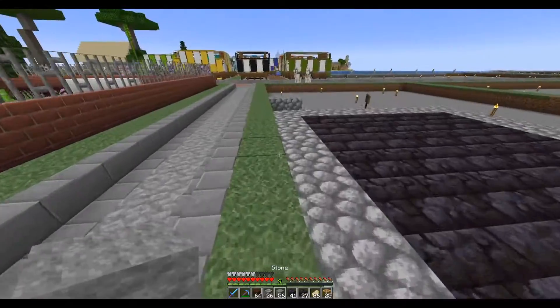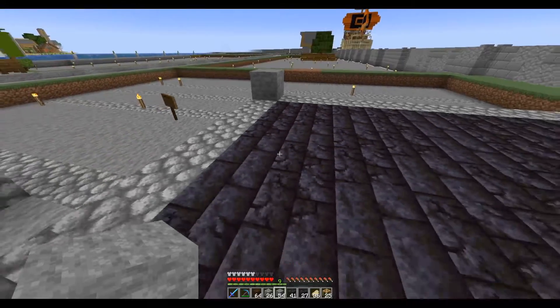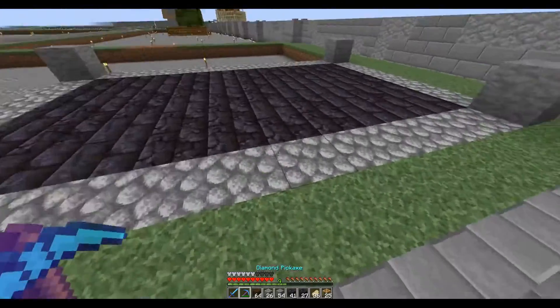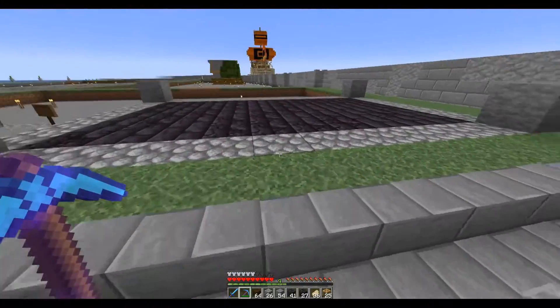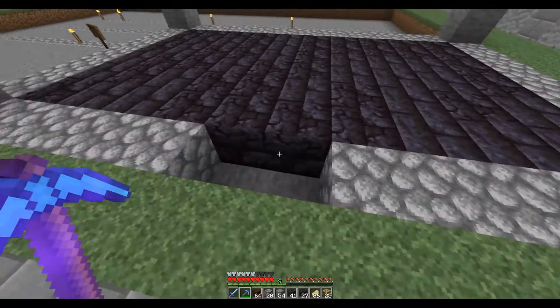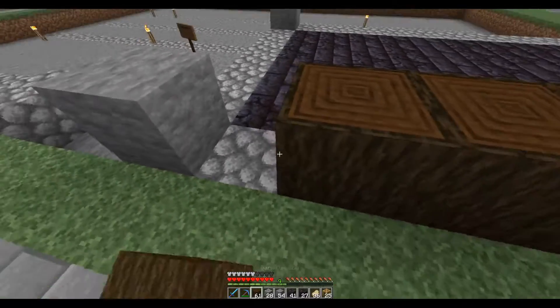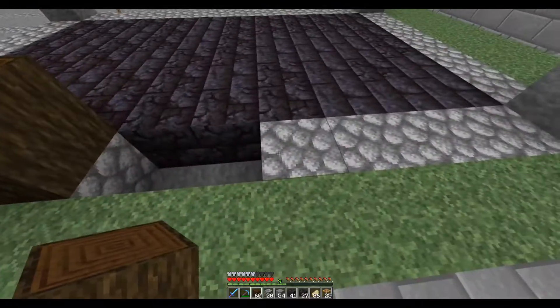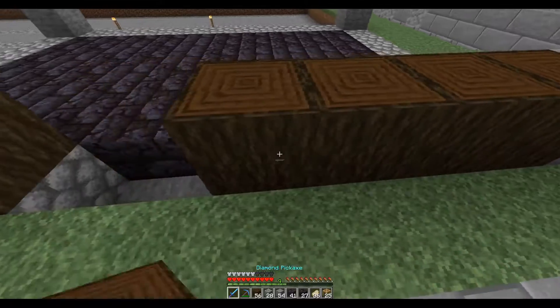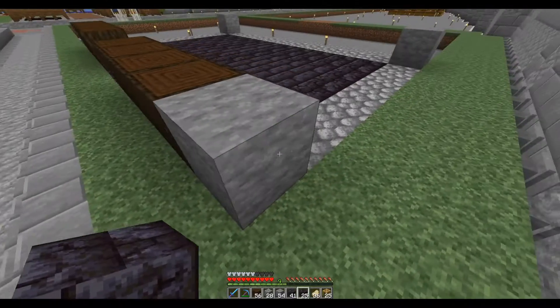I'm just going to put these stone here and there, and then the walls are all going to be dark oak logs. We're going to have an open door there. I'm not even going to mill the wood — I'm going to leave it so you can see the ends of the logs.